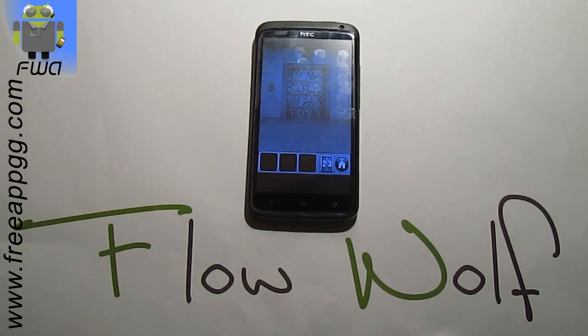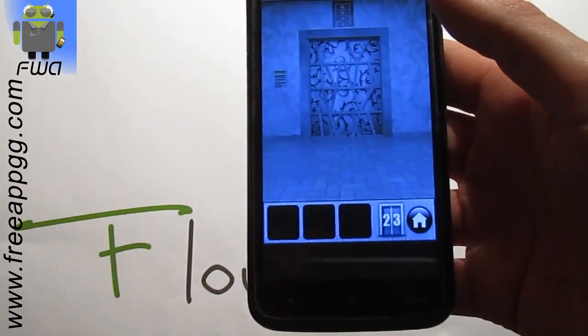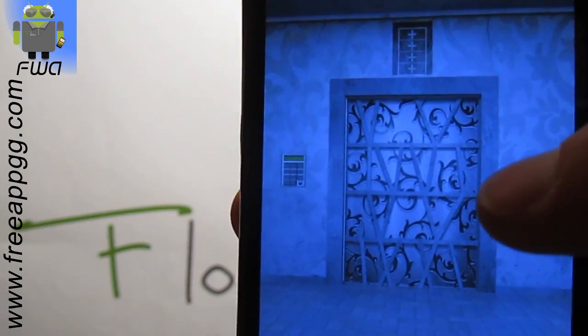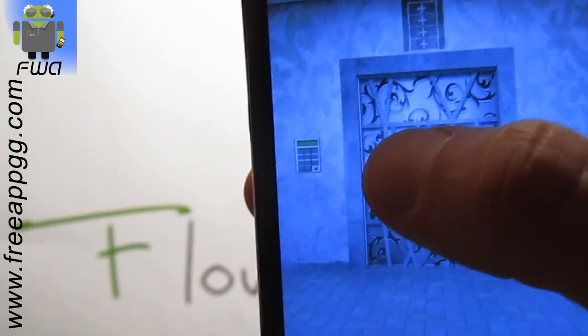Hi everyone, this is Flo, and let's go to level 23 of 100 Doors of Revenge. During this time you can like and thumbs up if needed, and subscribe to my channel. This code is just there on the door — you have the plus option, so you have to add the different things on the door.